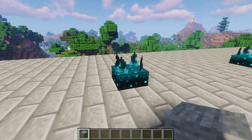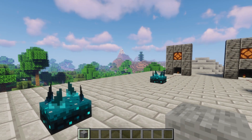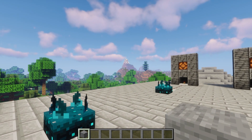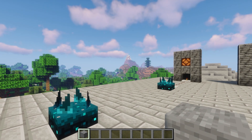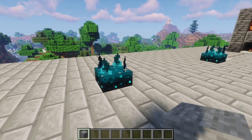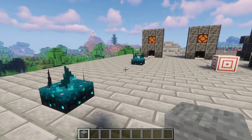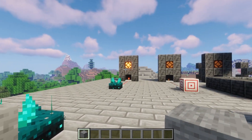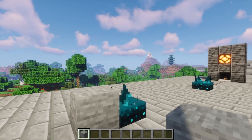Starting off real basic, we have the new skulk sensor blocks. These are very straightforward — their whole purpose is wireless redstone. Apart from helping summon the warden, they transmit sound between gaps. So if I make a noise like stepping, it's not really going to be loud enough over longer distances, but if I place a block, that'll do it, and you can see the light turned on. Wireless redstone, as basic as it gets.